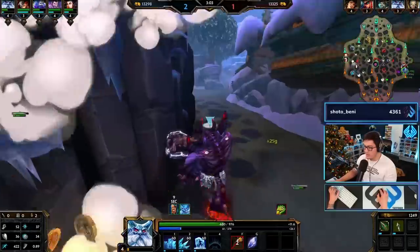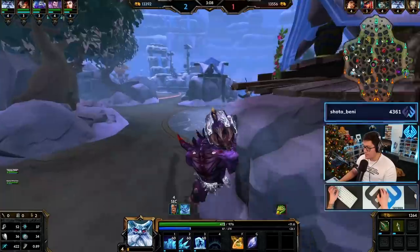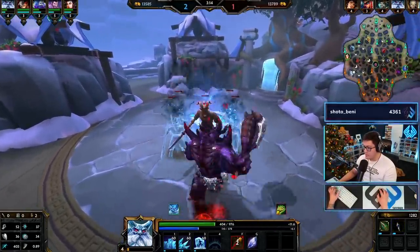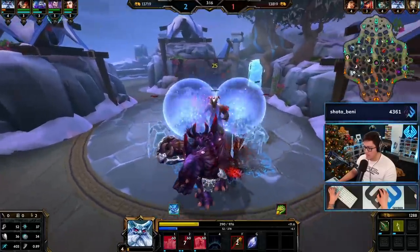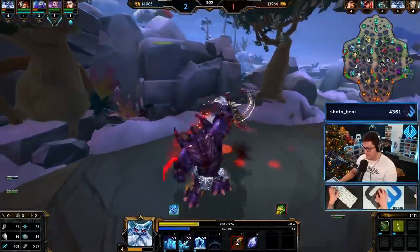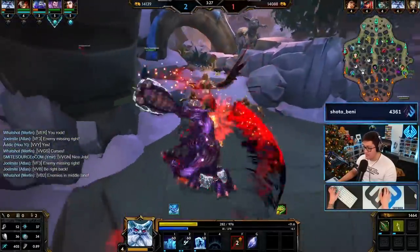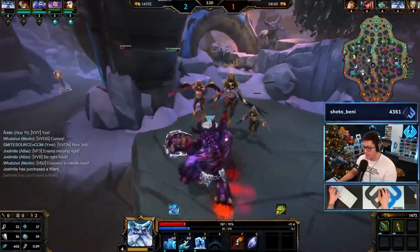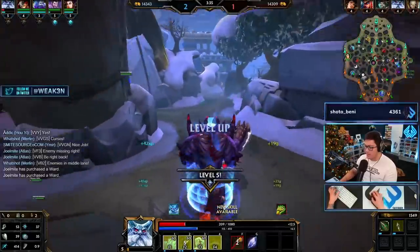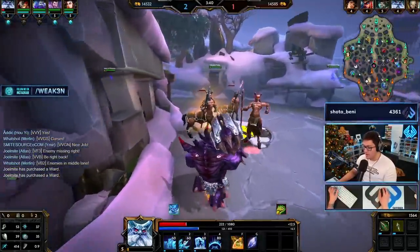I want to go farm my jungle. Their Bass should go to speed and then probably go mid - wouldn't surprise me if he kills the mid laner. I need to farm and wait for these creeps to spawn. We'll solo this. Be aggressive - your base damage is so high you can literally fight the whole game from level one to about level 12, similar to where other gods peak. You fall off kind of hard as Ymir unless you have a huge lead.